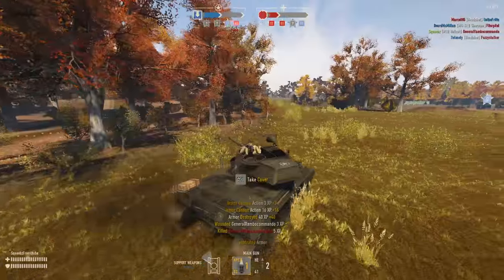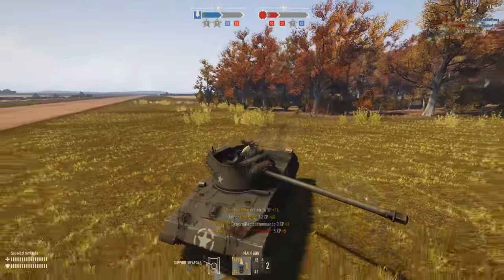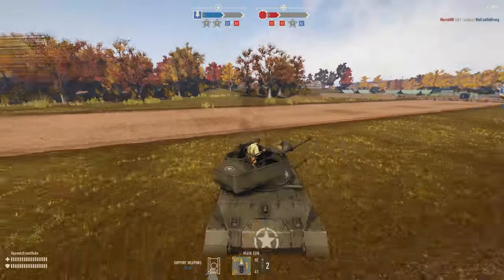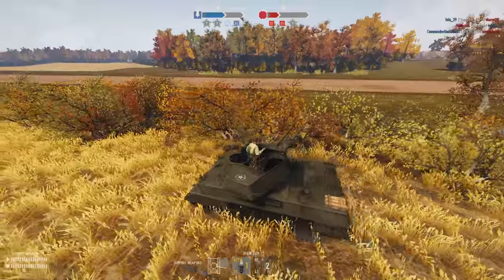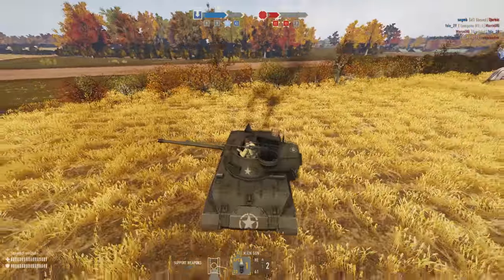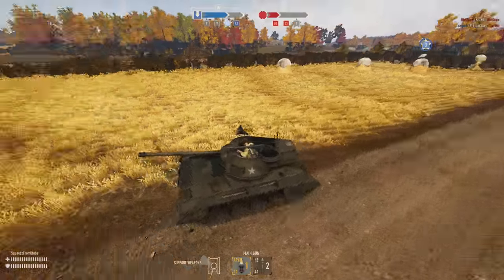There we go — right there in front of us and that handles that. Gotta be careful not to be seen. We're gonna fall back into the bush line because that enemy Stug driver is gonna be expecting us in that area — he knows we shot him from the back. We can use these haybales too as another great advantage; the haybales will protect us from our front.